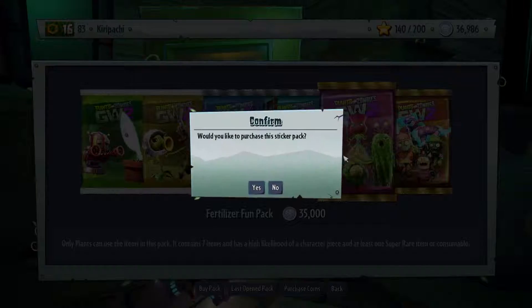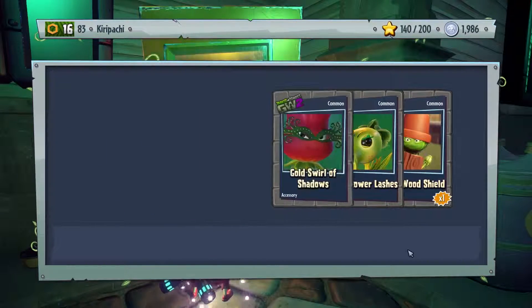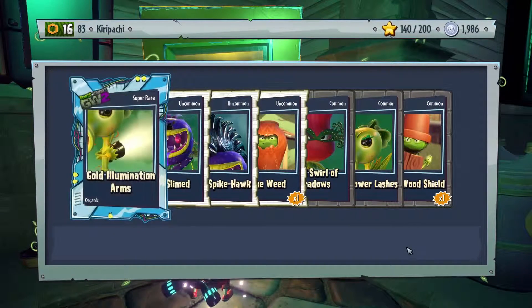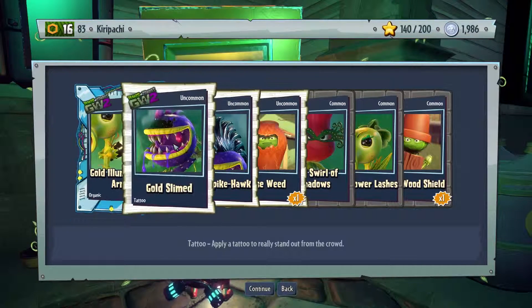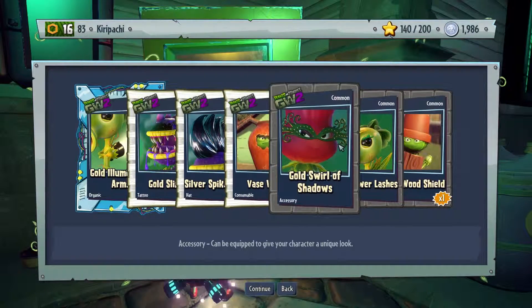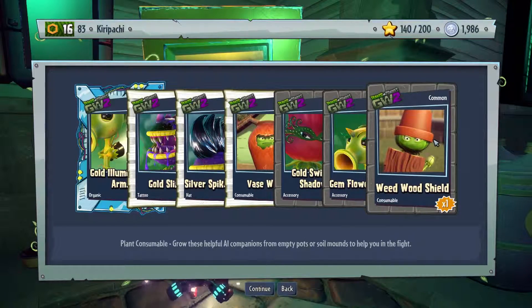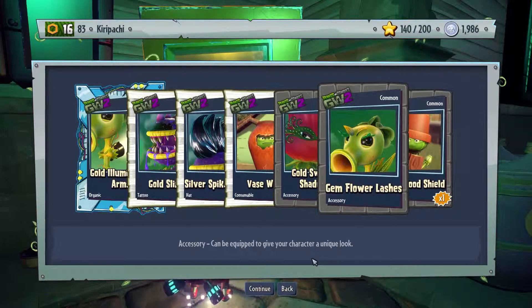All right, the last one for now. Come on, come on! Nope, nope, nope. Gold elimination arms, gold slimed, spike spike, silver spike hawk, face weed, gold swirl of the shadows, and gem flower lashes. And one weed weed shield. Oh well, that's it for now.